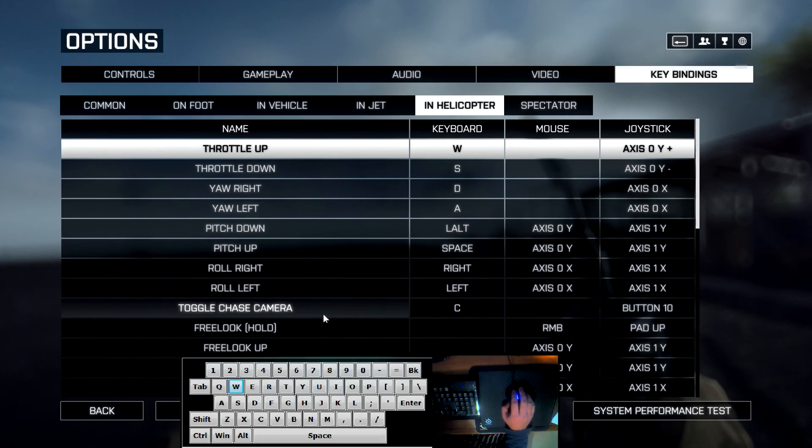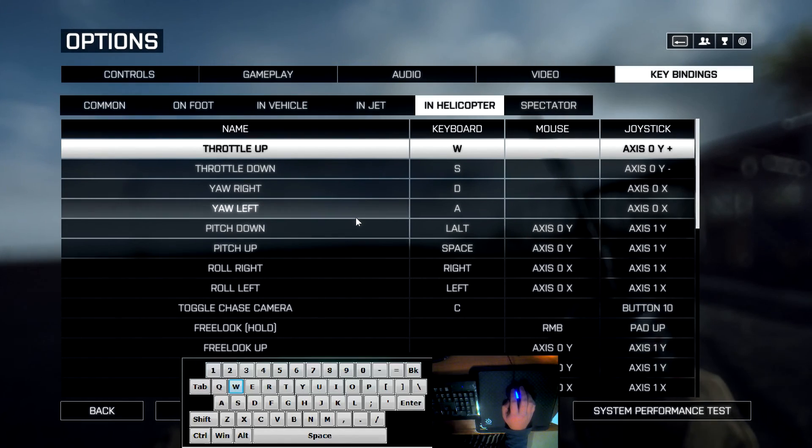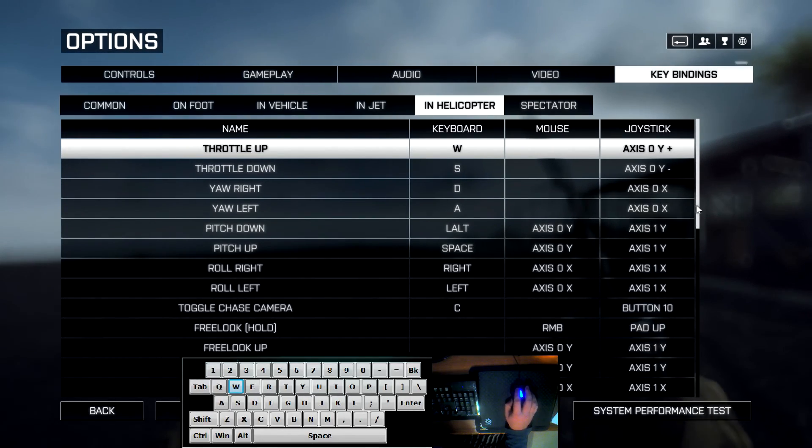For keybindings, everything is default except left alt is pitch down and space is pitch up. I'll get more into this later in the video — it'll get you out of some tight spots, especially when you're running out of mouse real estate.